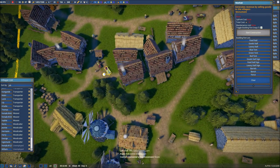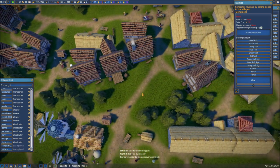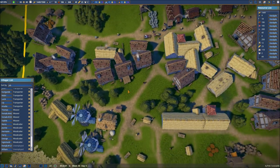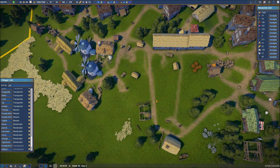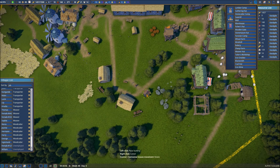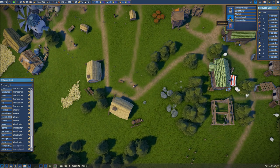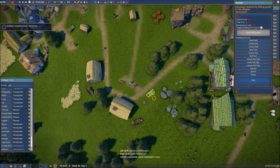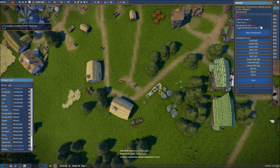Let's go ahead and put one right about here. We need one more — I'm thinking one more down in this area somewhere. We've also got some berries down here we can utilize. So we're going to put a well here — since it looks like we're done with construction for the meantime — and then a market here for food, and a market for goods right in the same area.